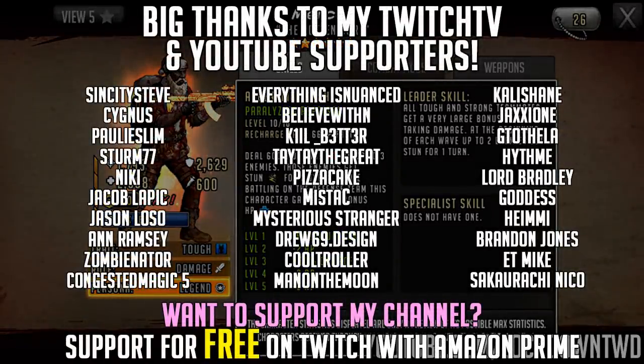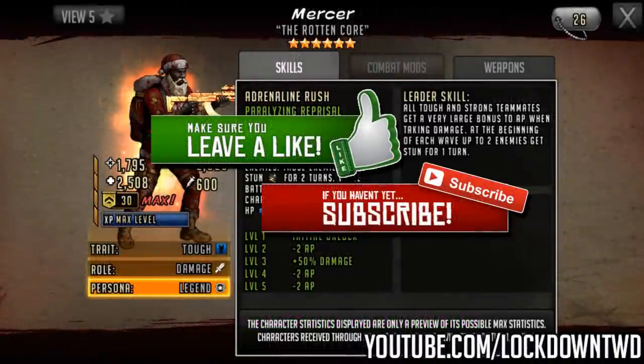Hello survivors and welcome to another Walking Dead Road to Survival video. In this video we are going to be taking a first look at Mercer, who is an upcoming promo S-Class character.